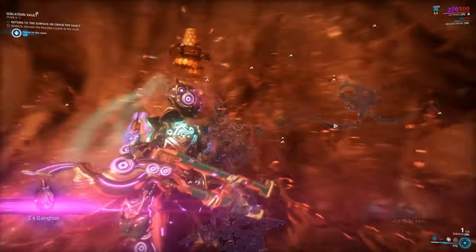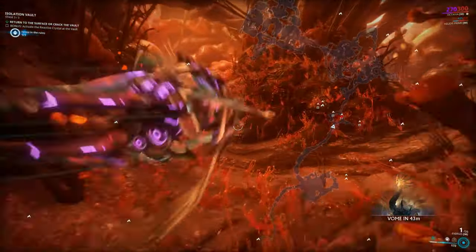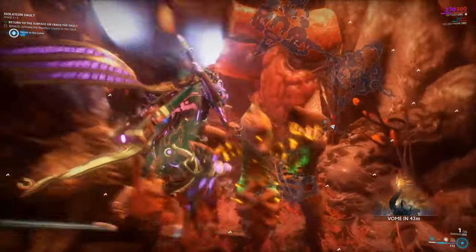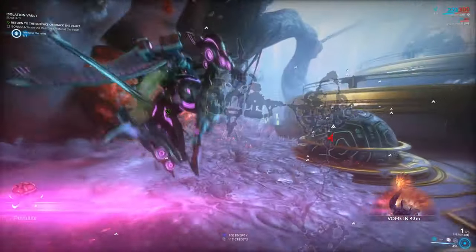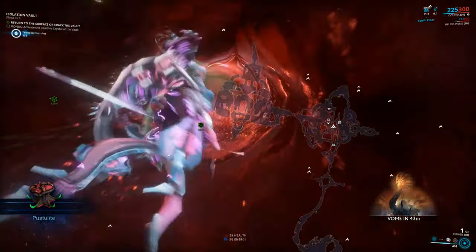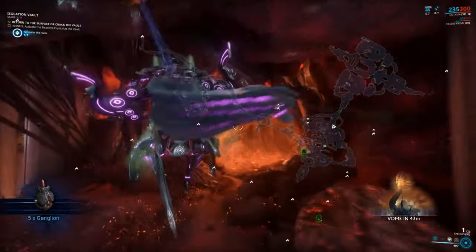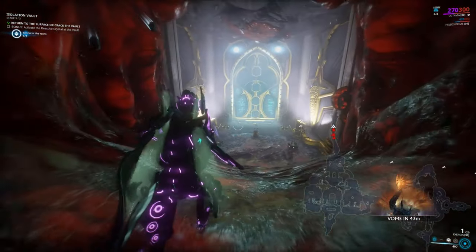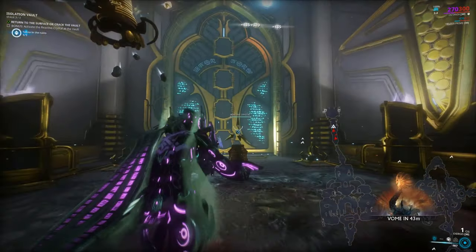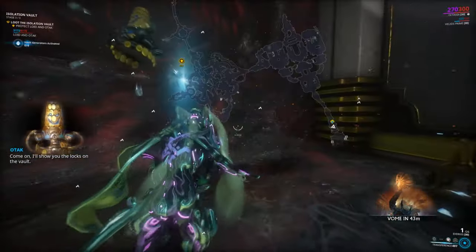There's a vault cache at the end of here somewhere. We got to deep dive into these ruins and find it. Here's what the vault door looks like. Once you're here, see this reactive crystal? I'm going to go into Operator Form and activate it. I'll show you the locks on the vault.